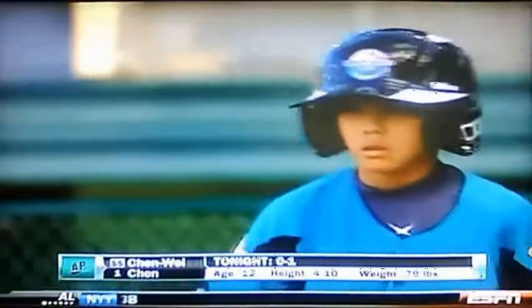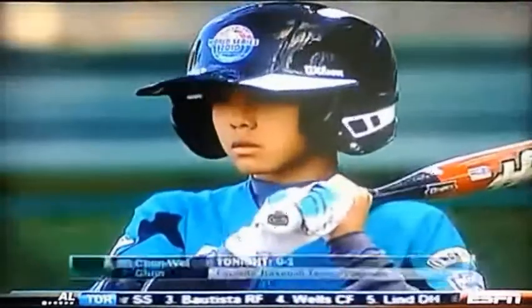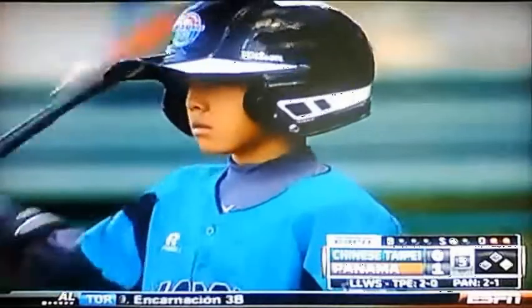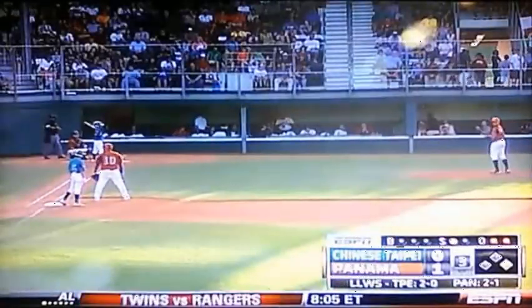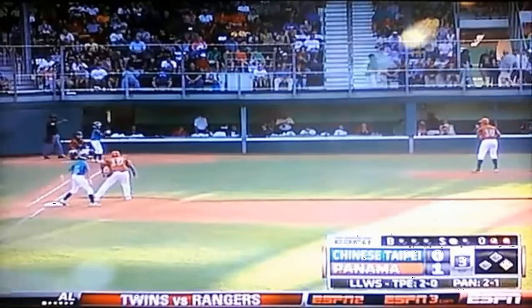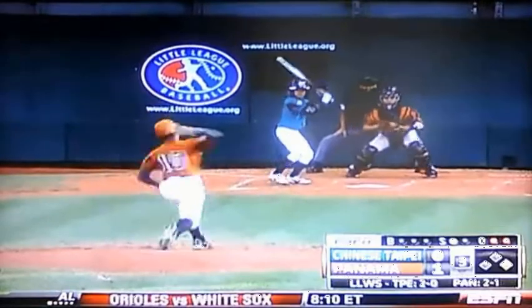Now a runner on at first base, there are two down. Chen grounded out his first time up. First baseman will play in front of the runner at first. Well, they're playing for a possible bunt, even with two outs, because of the quality of the pitching on the mound. This Chinese Taipei lineup is circular — everybody has had a hit. There it is, here's Garcia, and not in time. A beautiful bunt. Well played, but that's the base hit.